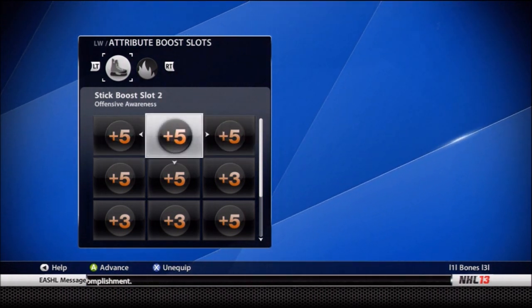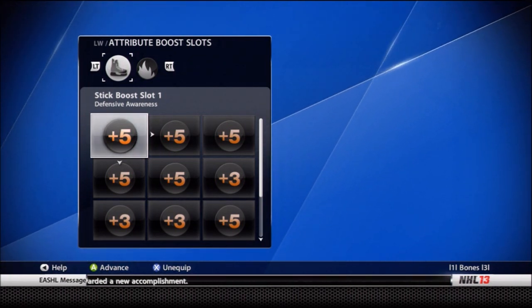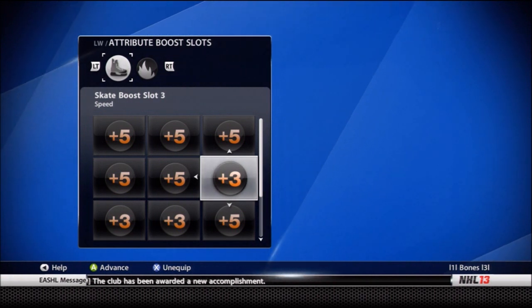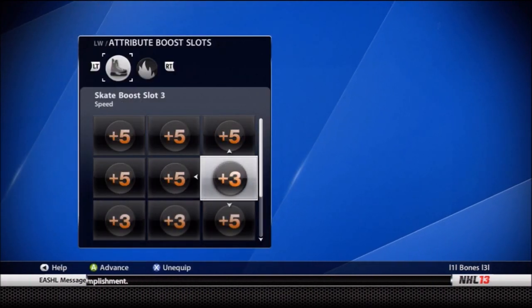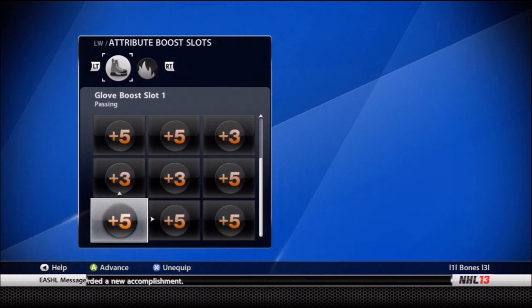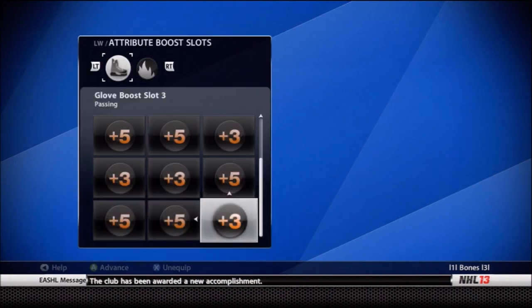Plus five stick checking. I don't really like to put wrist shot here because my shots still go in from far away without an 80 wrist shot, so you don't need it. Then you've got your staple: plus eight speed — you do that by adding plus five speed, then plus three — and then plus eight acceleration with plus three, plus five. Plus eight agility — always have that. Then plus five passing, plus five puck control, and plus five deking.